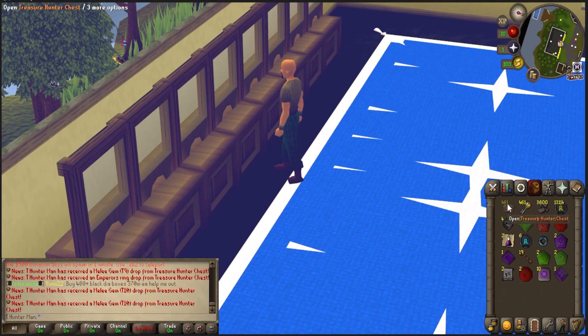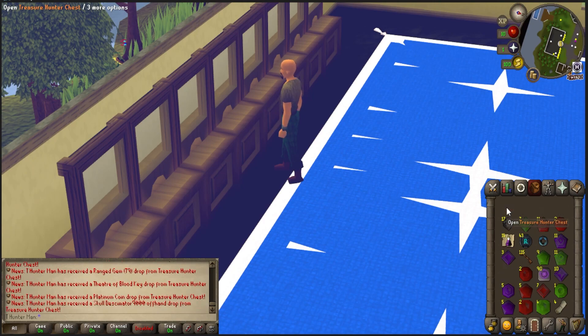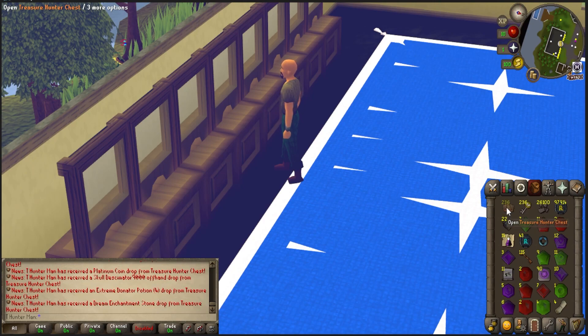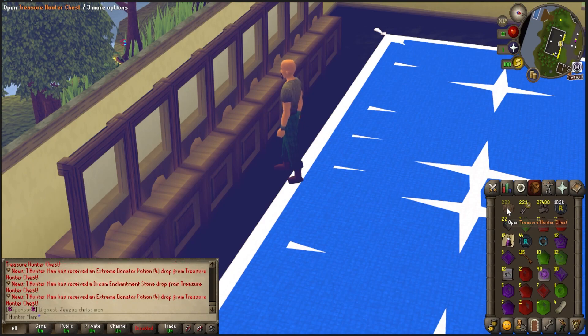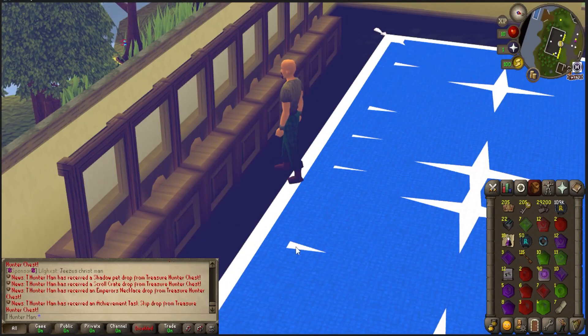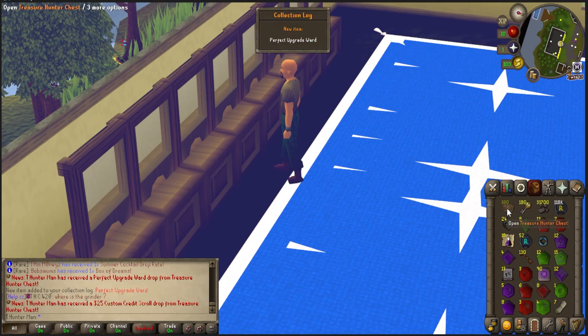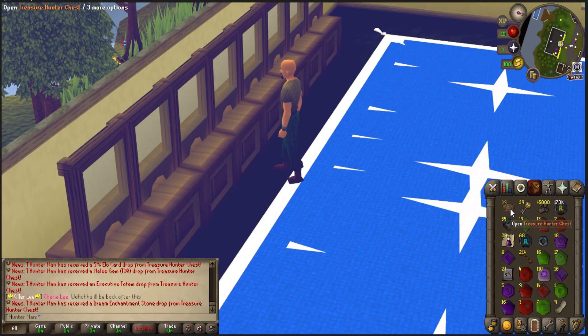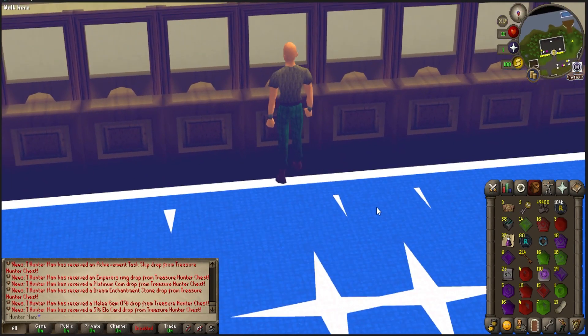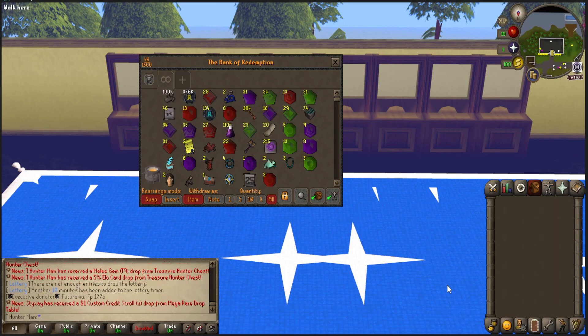We've got 500 to go — wish us luck. I'm calling a shadow drake in the last 450. Shadow pet, come on! Still pretty sick. I kind of hate doing these videos — they're sick to look at, I love running through the loot, but my hand hurts now. Shadow pet and a scroll crate! We got 200 left — perfect upgrade ward, new item! 25 custom credit scroll, executive totem again. Time to organize and recap.